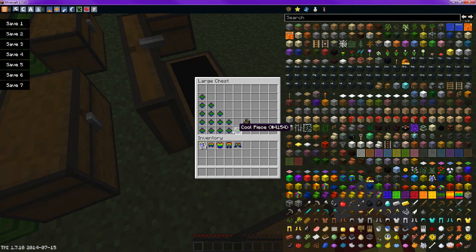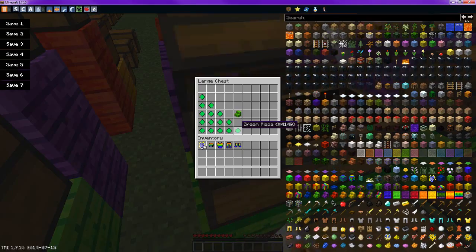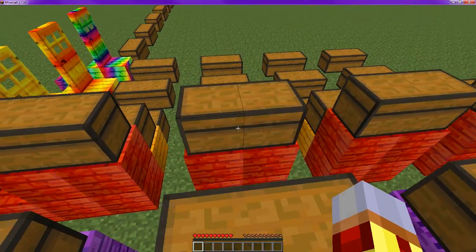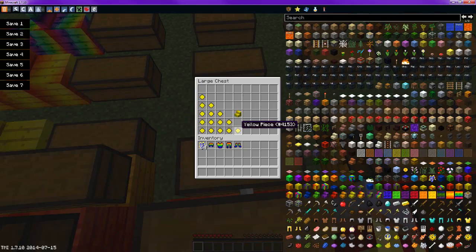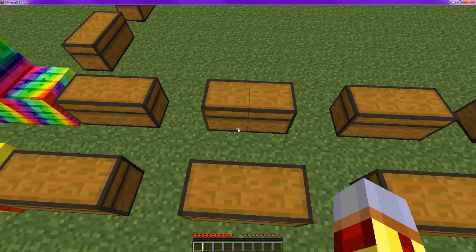For the stairs, you do five up and five to the side — pretty much you're taking up the entire left side and the bottom side — and then you just fill it in like you would a normal stair. And then you get the cool stairs. Same with all these: you just have to use the right color of pieces and it'll give you — if you do it in the exact same formation — the color that you used. So green, purple, red, yellow, orange, warm, and rainbow.